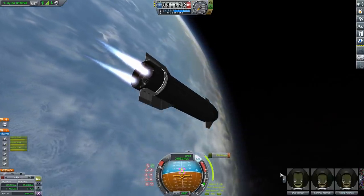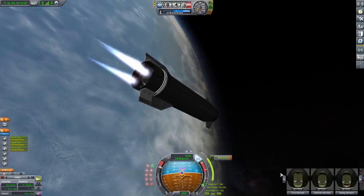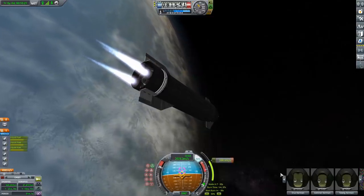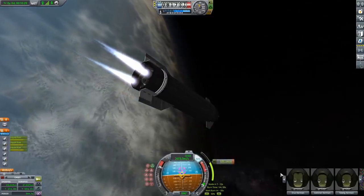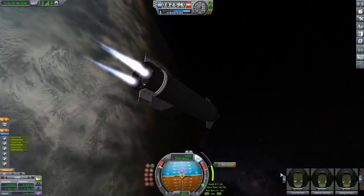This is a pretty long burn just because of the low thrust-to-weight ratio of the Wolfhounds. I would like to quickly do the plugs — Discord's in the description. Comment, favorite — that's not even a thing on YouTube, but do it anyway. I don't know, make a mod for YouTube — that doesn't even make sense.